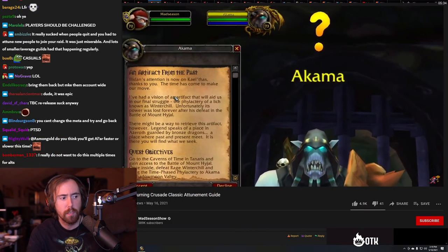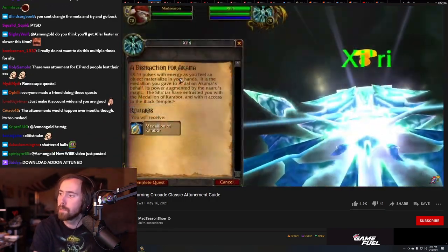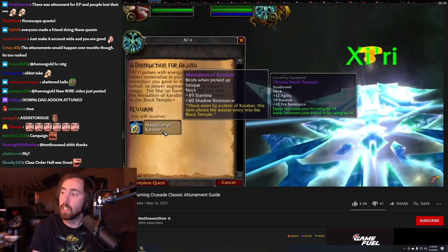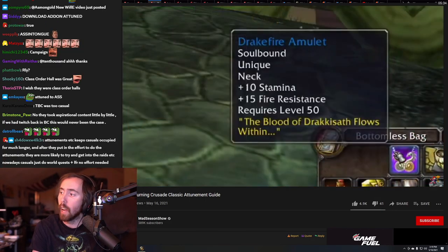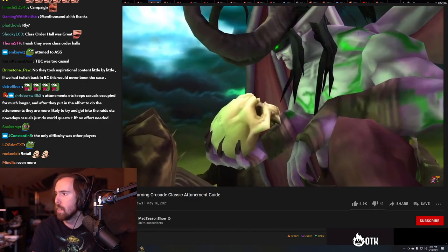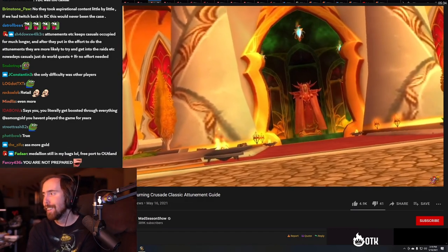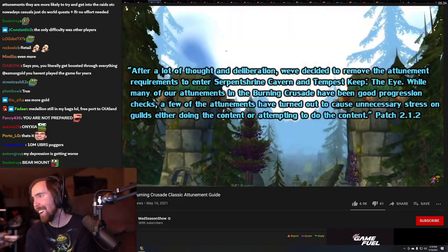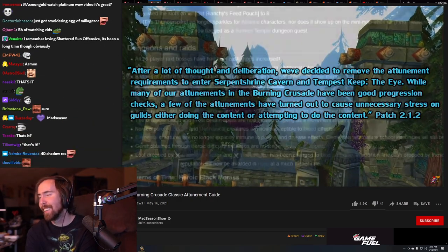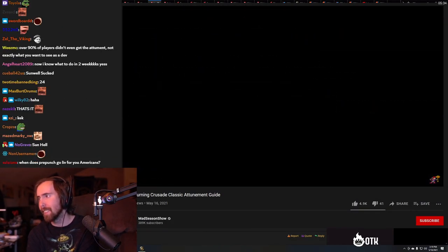Following that, you defeat the first boss of Mount Hyjal, Rage Winterchill, loot his phylactery, complete some soloable quests, and finally construct the epic Medallion of Karabor — which doubles as the key to the Black Temple, similar to how the Drakefire Amulet served as the Onyxia key. The remaining raids, Zul'Aman and Sunwell Plateau, are freebies — no attunement required. Blizzard ultimately caved and the attunements saw a big nerf or were removed altogether in patch 2.4.